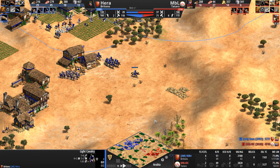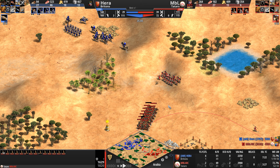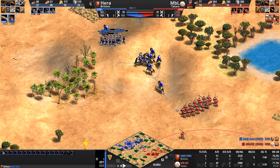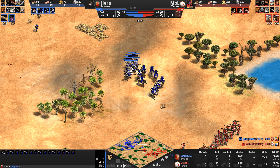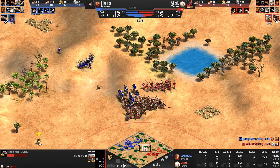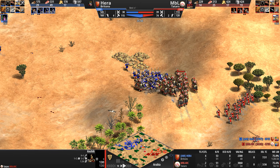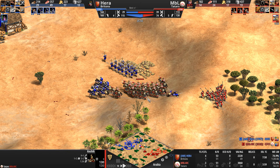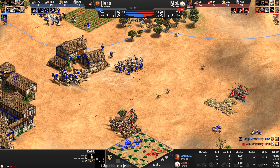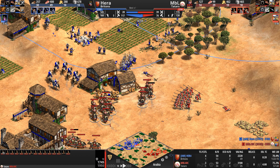Let me know in the comments if you agree or disagree. I think soon it's going to be very hard for MBL to deal with this army, especially since he's housed at 115 supply. The best unit right now is the Keshik — four pierce armor makes it very strong against the crossbow that attacks for eight damage, meaning they do only four damage per shot, requiring 33 crossbows to one-shot a Keshik. And he's only got 20.